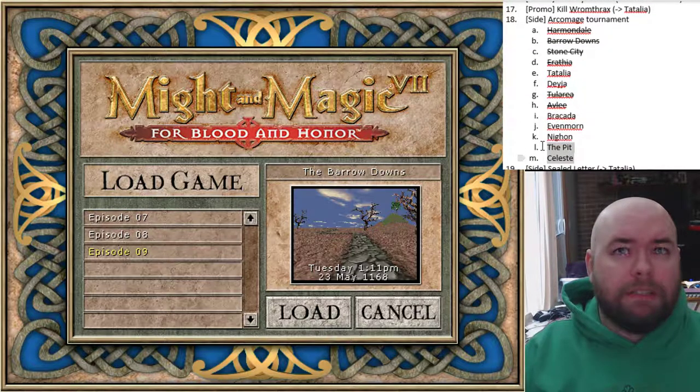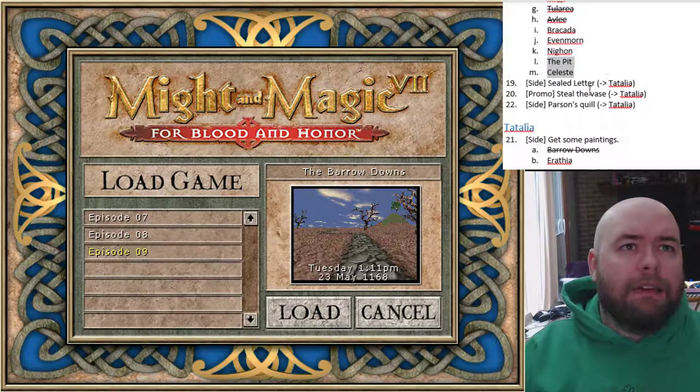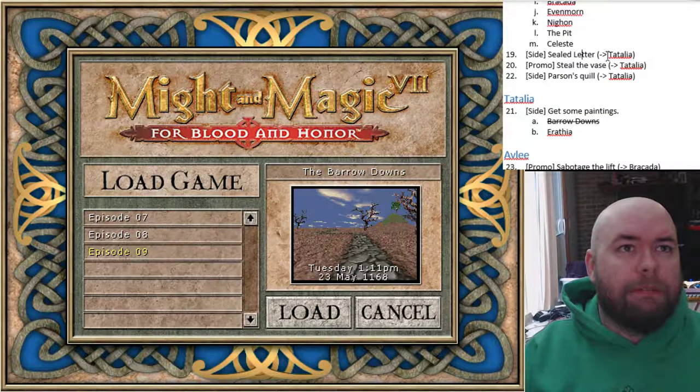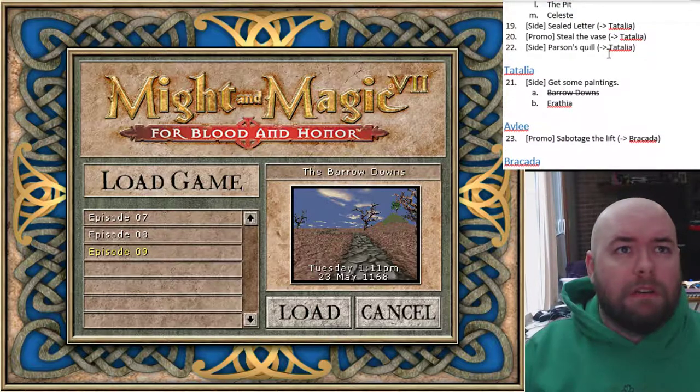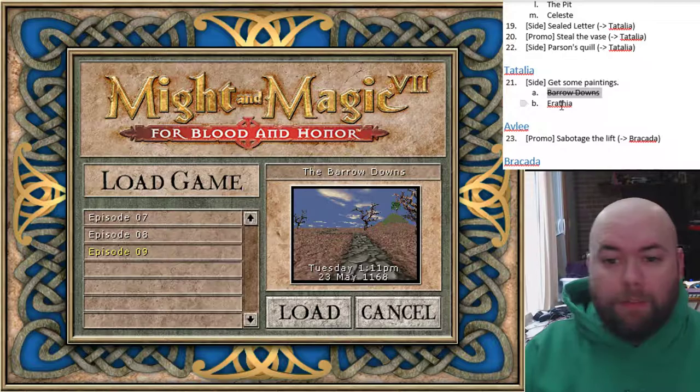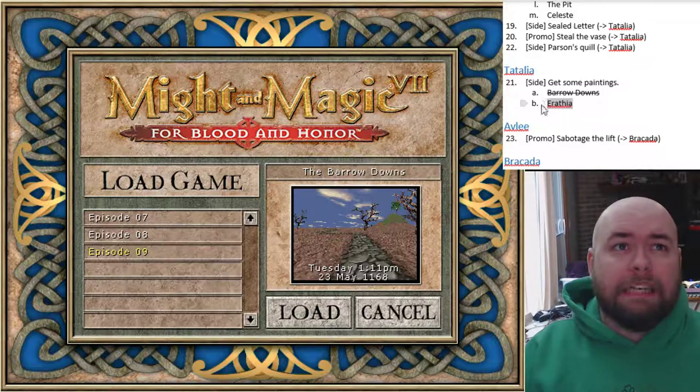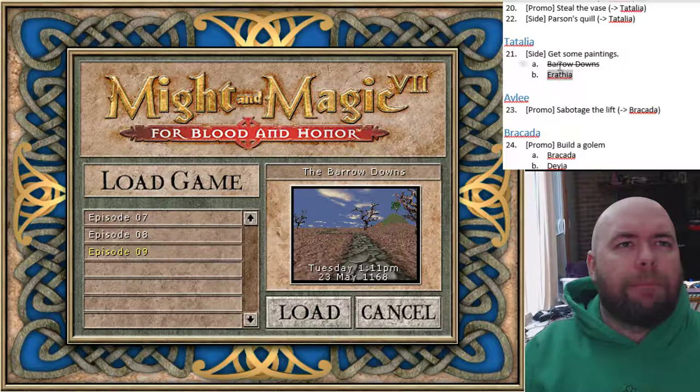We can't even reach those two for a while. The other three quests are all things we have to do in Tattalia, so we haven't done any of them. We have all the quests at least, so that's good. In Tattalia, there's a side quest to pick up the paintings. We've done the paintings in the Barrow Downs zone - that's the one in the Haunted Mansion. There's another pair of paintings in Arathia, which is going to suck to do. This will probably get pulled off until much later in the game.